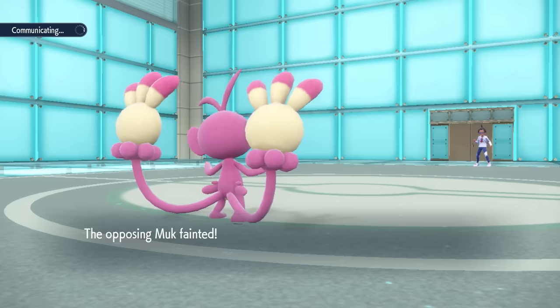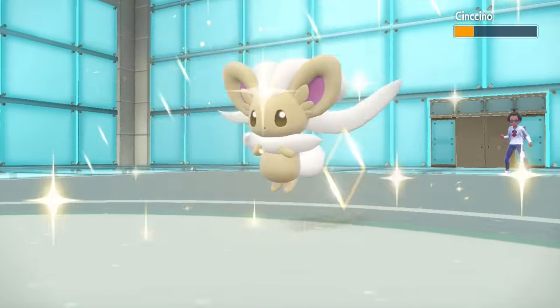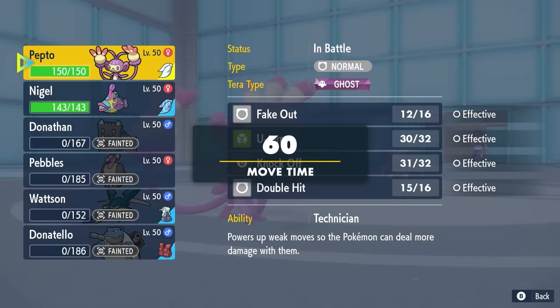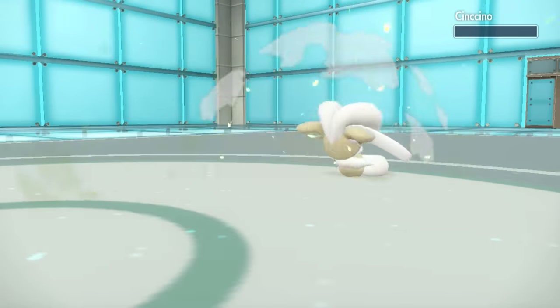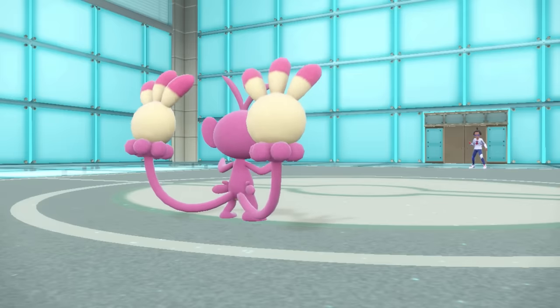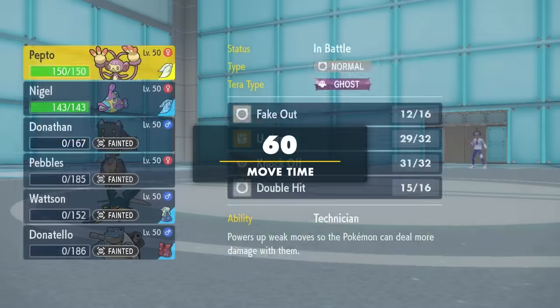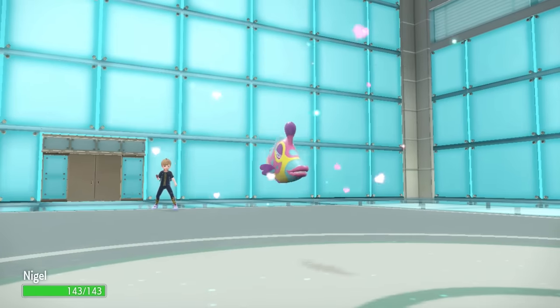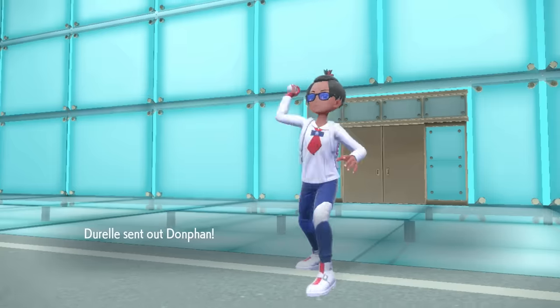They have two mons left - Donphan along with Cinccino. They go right back into Cinccino, really wanting to outspeed Ambipom. As it comes in, it does live the Stealth Rock, which is unfortunate. With Bruxish as my final mon, I am definitely rolling for the speed tie - and we do end up winning it, which is clutch as hell. I can go for U-Turn and win the coin flip. Even had I lost the speed tie, Cinccino goes down and I freely go into Scarf Bruxish who can outspeed and Liquidation both Cinccino and Donphan.